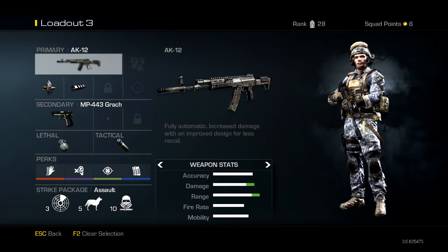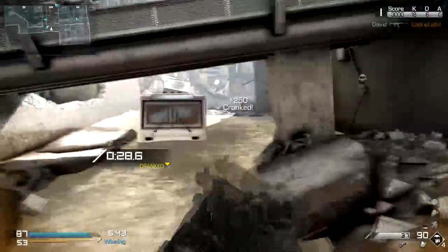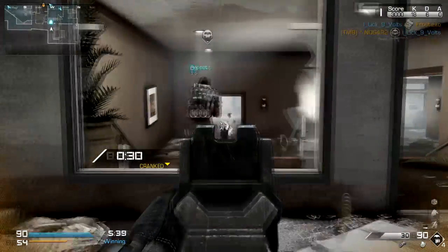In summary, the AK-12 is a powerful medium and long range weapon. With the muzzle brake, armour piercing and selected perks, the AK-12 becomes even better at medium and long range whilst making changing position easier.